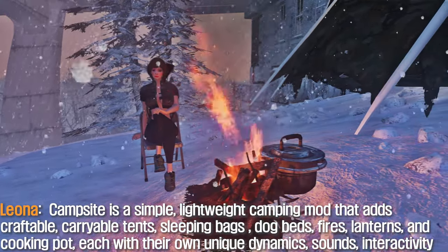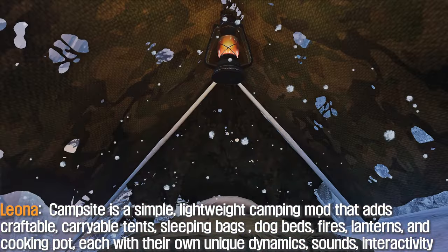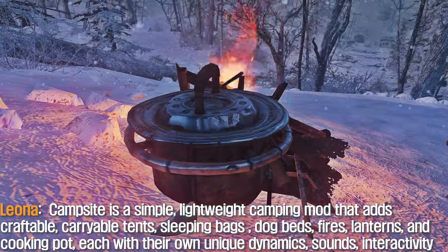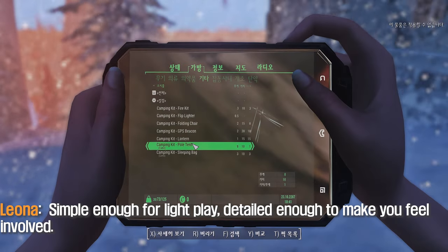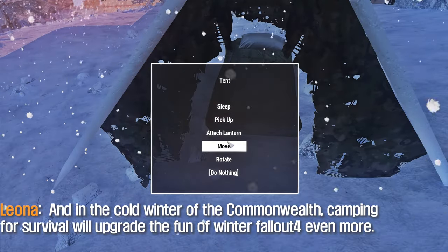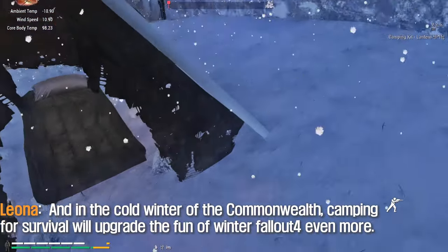Campsite is a simple, lightweight camping mod that adds craftable, carryable tents, sleeping bags, dog boots, fires, lanterns, and a cooking pot, each with their own unique good dynamics, sounds, and interactivity. Simple enough for light play, detailed enough to make you feel involved. In the cold winter of the Commonwealth, camping for survival will upgrade the fun of winter Fallout even more.